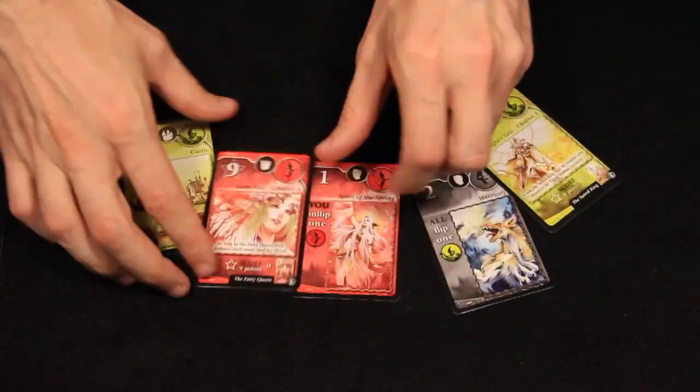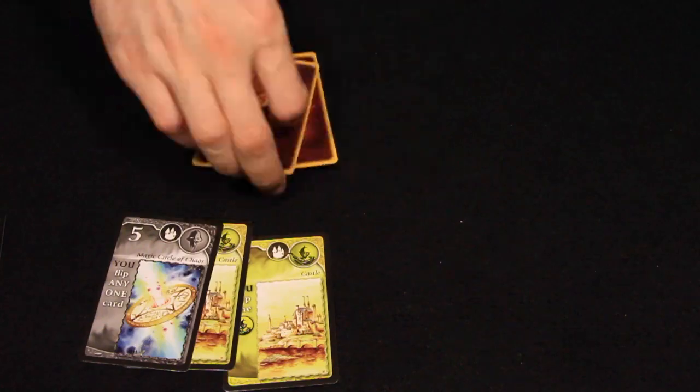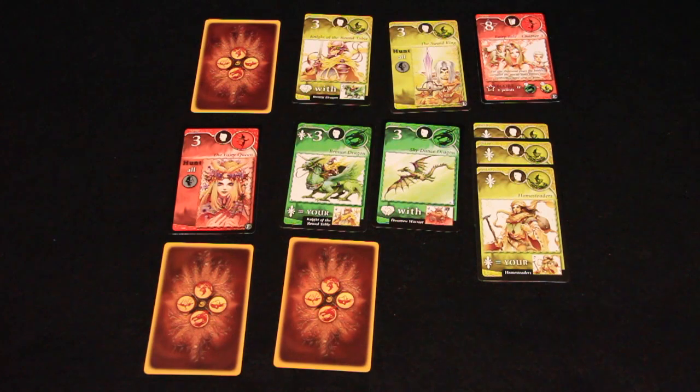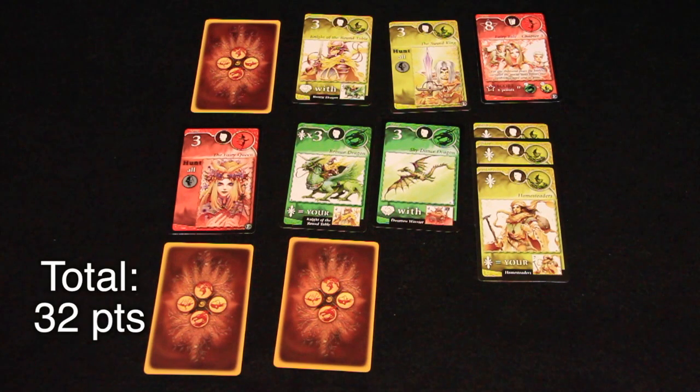Play continues this way for a total of eight stages: four draft stages and four play stages. After the final play period, players add up the victory points on their face-up cards. The player with the most victory points wins.